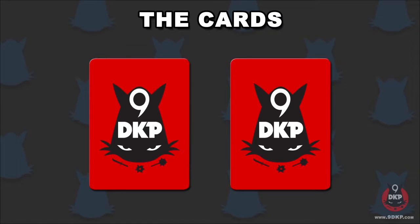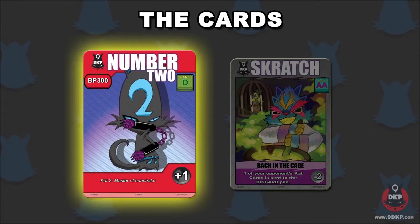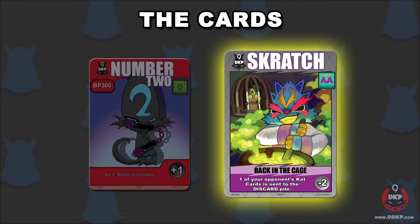There are two different card types within 9DKP: character cards and scratch cards. Character cards are the main element of the game as your means of attack and defense. Scratch cards are one-time-use effect cards that can cast crazy effects during the game.